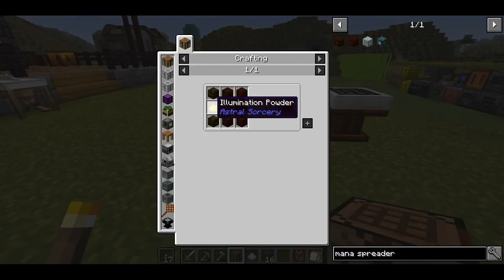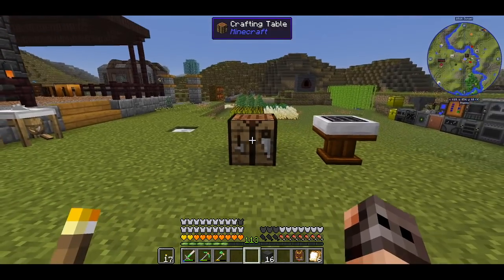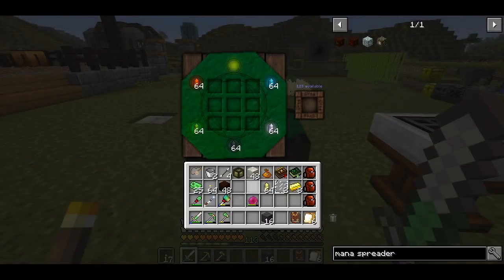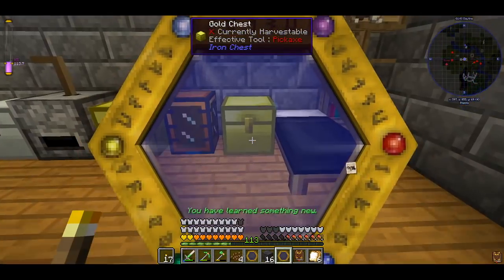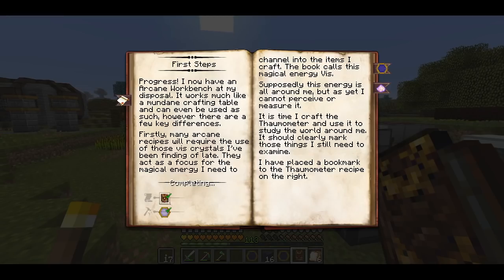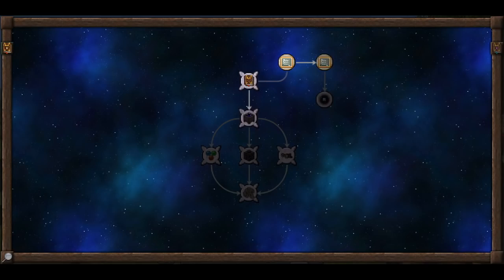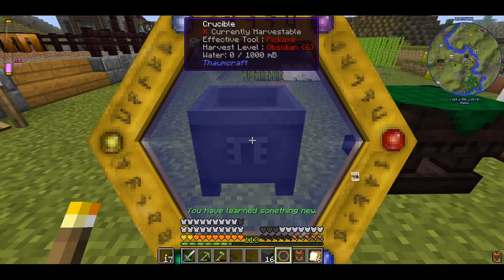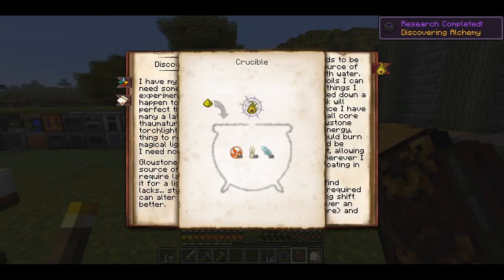In order to make a mana spreader we're going to need illumination powder which requires a yellow night ore, so we need to get into Thaumcraft. One crafting table and stylus mundus — my particles are off, but we have an arcane workbench. We put our crystals inside and try to make a thermometer. I only make two because I think we need one for the glasses. So we need to do some research. Now that I have scanned the world and we have a few observations, we can complete this one, then make a crucible, and I think the next one is night ore.